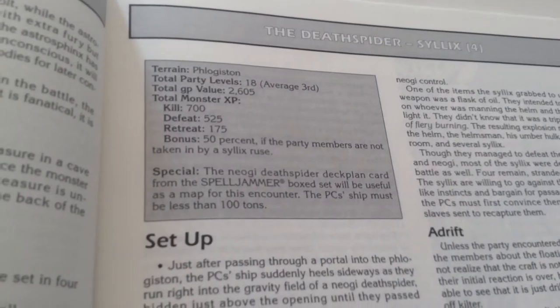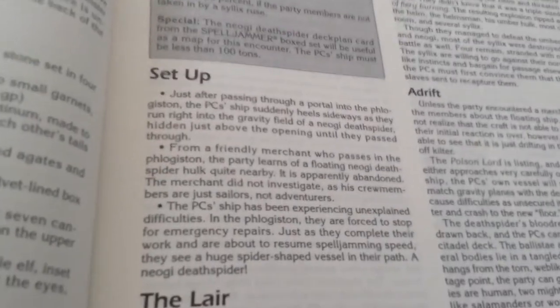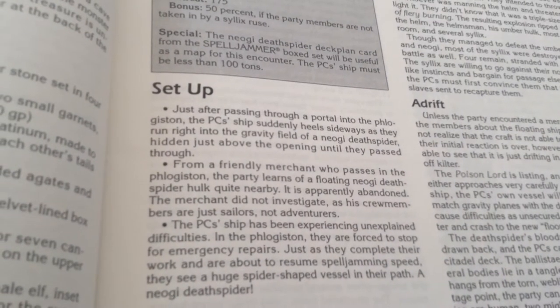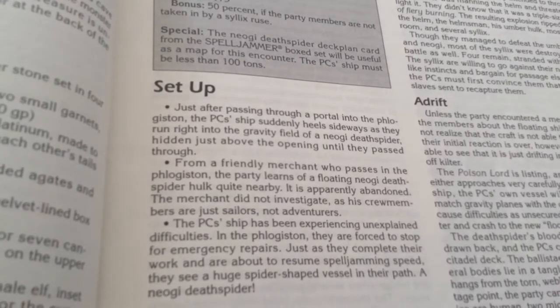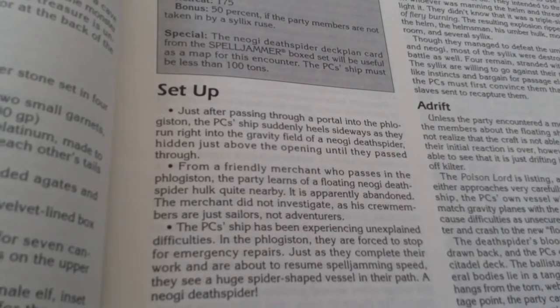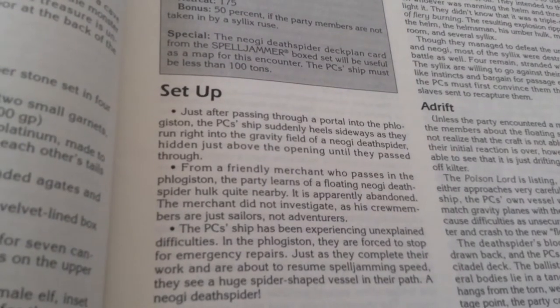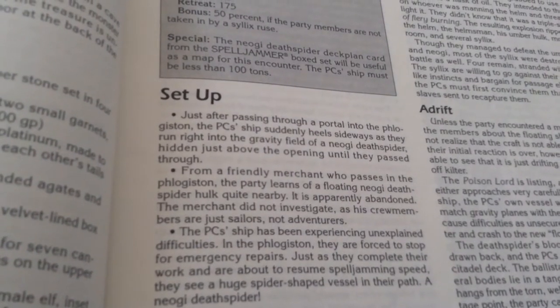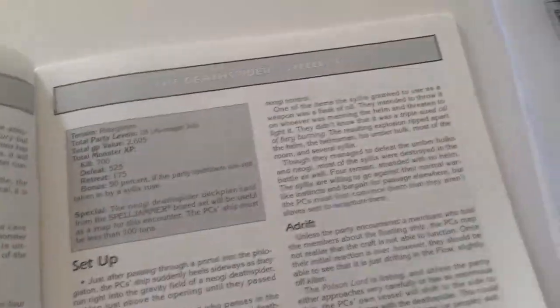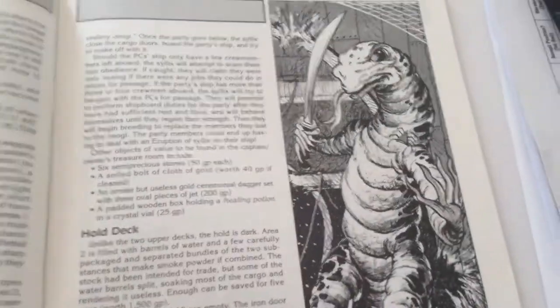The Death Spider takes place in the Phlogiston. Just after passing through a portal into the Phlogiston, the PC ship suddenly heels sideways as they run right into the gravity field of a Neogi Death Spider hidden just above the opening until they pass through. You have to board the ship and find out what's on it.